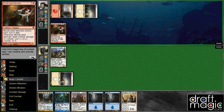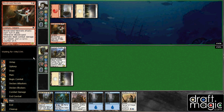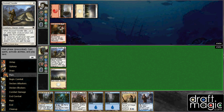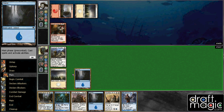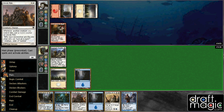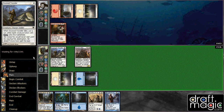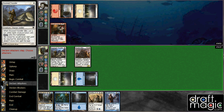Blood Craze Neonate. I would be happy to trade my Doom Traveler for your Blood Craze Neonate. This says to me: Fuhrer of the Bitten. So if it has Fuhrer of the Bitten, I could set up Stitcher's Apprentice just to get infinite chump blocks going. But I'd rather just chump it once and then tap it and then take a couple of hits off of it.